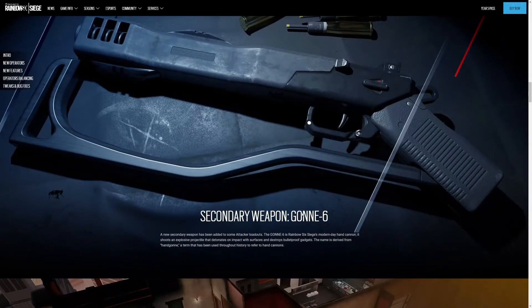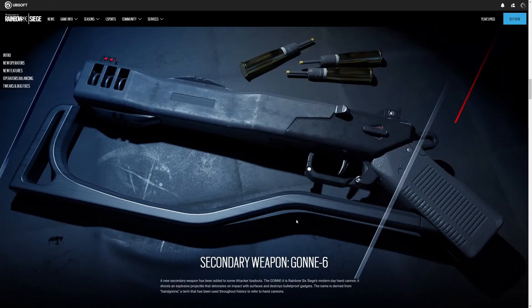New secondary weapon: the Goni-6. A new secondary weapon has been added to some attackers' loadouts. It's a modern-day hand cannon. It uses an explosive projectile that detonates on impact with surfaces and destroys bulletproof gadgets. The name is derived from 'handgun,' a term that has been used throughout history to refer to hand cannons. Interesting — I like it.